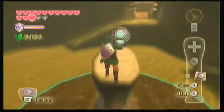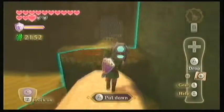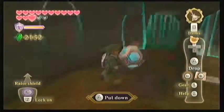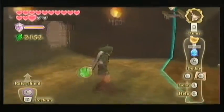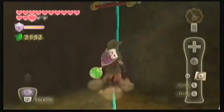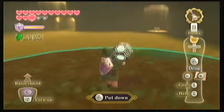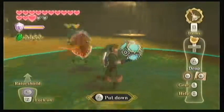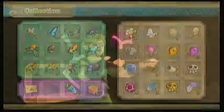Let's go this way now — I think this is where we need to be. Yep, this is exactly it. Fi says: 'Master, we have arrived at the shipyard construction bay. The passing of many years has filled this structure with sand. I recommend looking in the sand for a clue that might direct you to the location of the ship.' Alright, so get your Gust Bellows, kill these little guys, and then blow that big pile of sand right there.